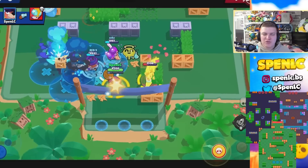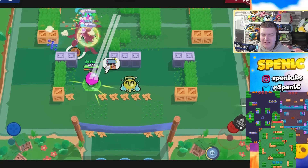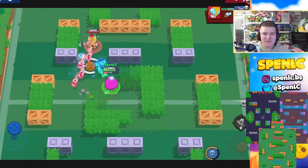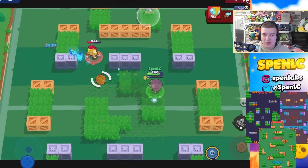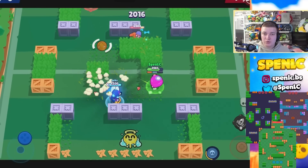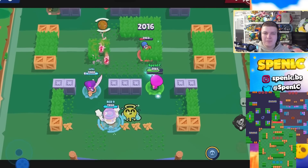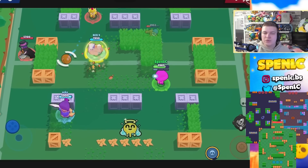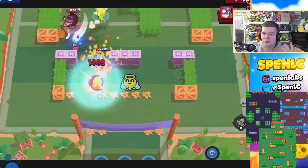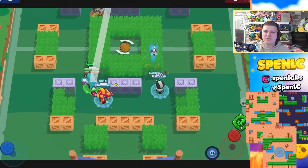Next up is Ruffs. Another good brawler that's pretty good on any Gem Grab or Brawl Ball map, especially those passive ones. Maps where his super is going to get a lot of value or his main attacks can be easy to land — Hard Rock Mine springs to mind, a good general rule being that where Rico is good, Ruffs is pretty good too. Crystal Arcade as well — his main attack is easy to hit on the lane, and once you get your super it breaks open the entire lane. Same goes with Super Beach.